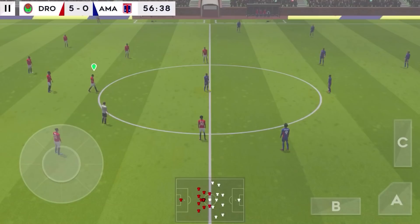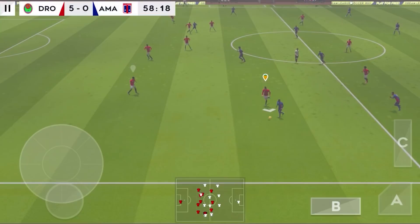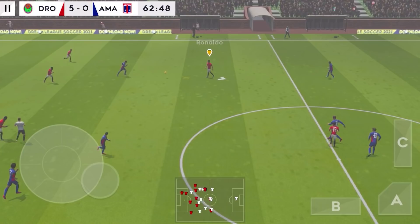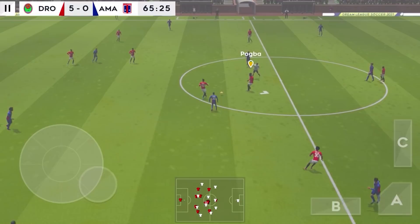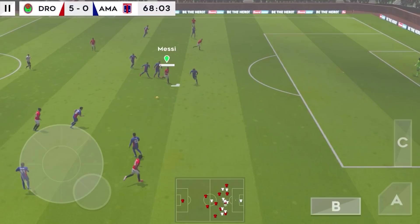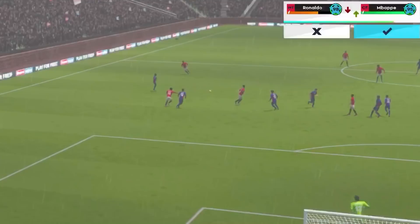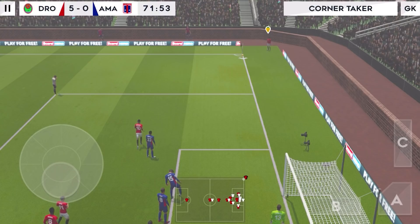It's a tactical change here then. The goals are flying in and he'll be chuffed with adding another. Pogba. Anderson. And this really takes the pressure off the defence. Played back to the goalkeeper. He did well to win the ball back. Now it's Pogba. This is Bale — the defender regains possession and now they're going to try and break. Striker shoots — good block there. Incredible reactions from the goalkeeper to keep the shot out — let's take another look.